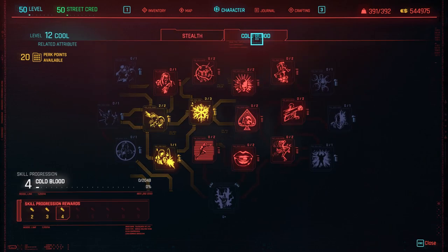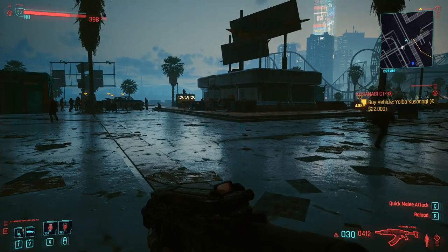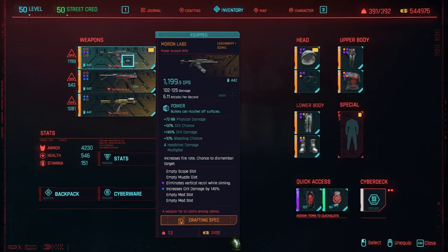This is for Cool — stealth and Cold Blood. As you can see there are still points left, but I leave it open to you. I try to create something that leaves some points so you can create something that either fits your personal playstyle or lets you strengthen certain things. It's your choice. We are using the Moron Lab — I got it in a good drop with 50% crit chance and 145 crit damage.